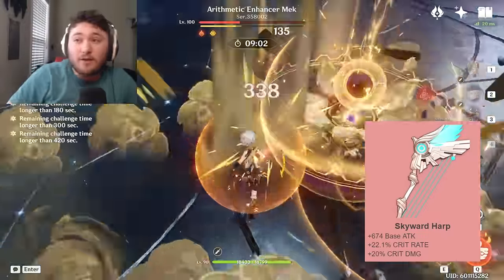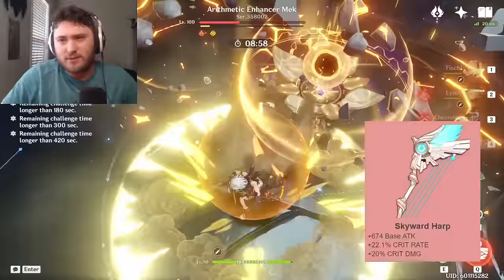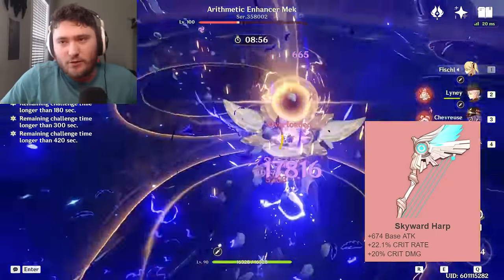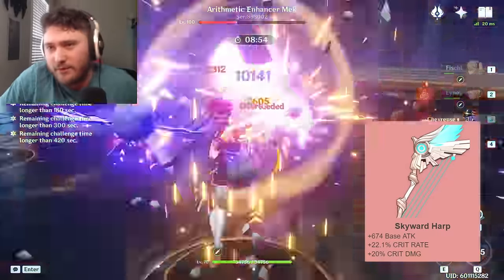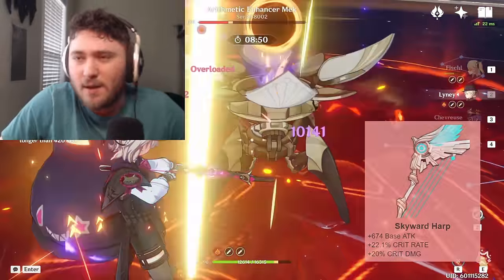If you lost your 50-50 and got lucky on standard, you might have Skyward Heart. This weapon is surprisingly good. The high base attack goes a fair bit, and the crit rate can make building easier, and the crit damage is just generally pretty good. Is it as good as some of the other weapons? No, but it's not bad.